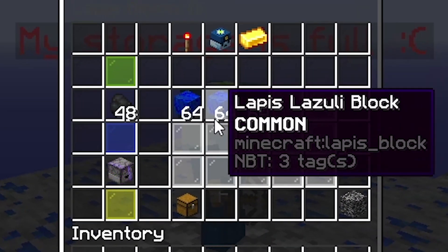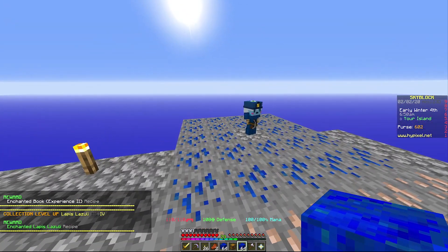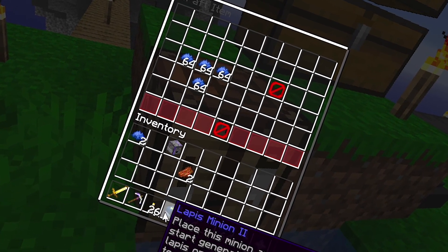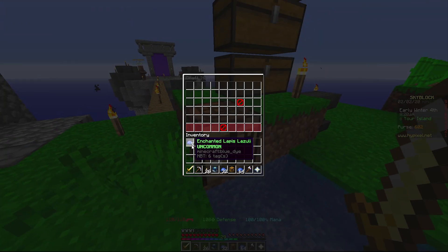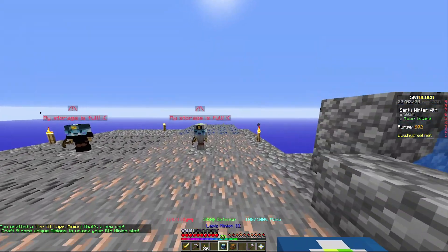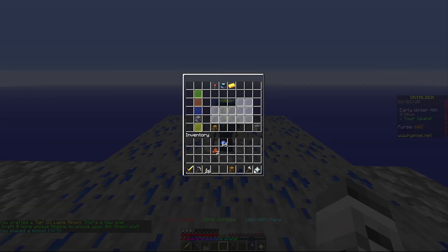I forgot I got the compactor — that's what I'm talking about right there. Let's grab this guy. Check it out: enchanted lapis, that's what we got to make. It takes a lot of lapis to do this — 30 — I need one more. Do I have any lapis? Boom — lapis minion three. Let's place this guy down, put the compactor back in.